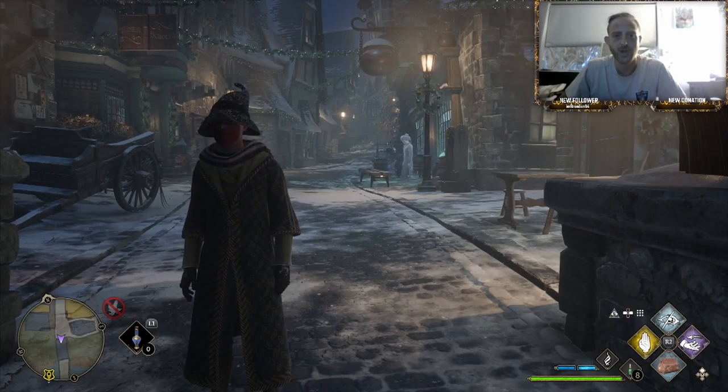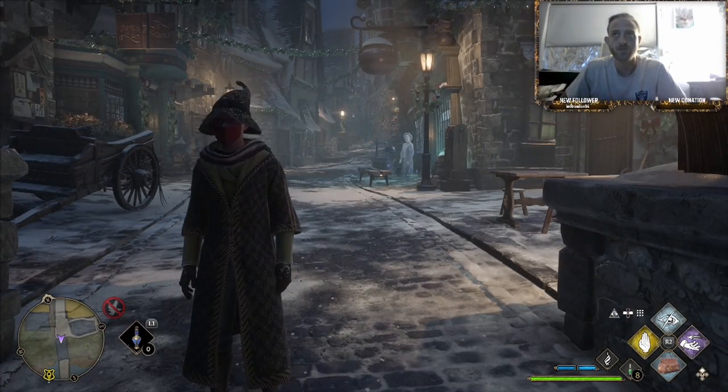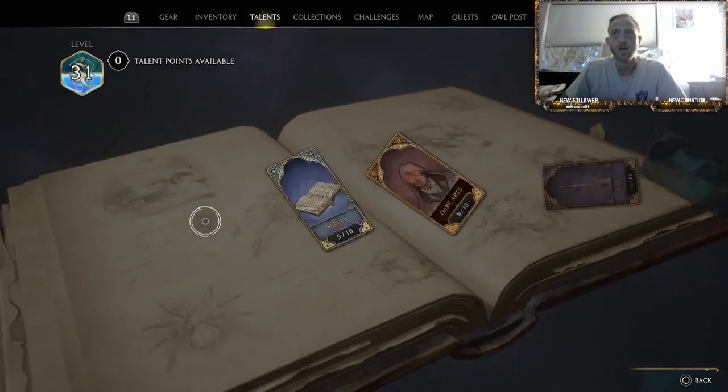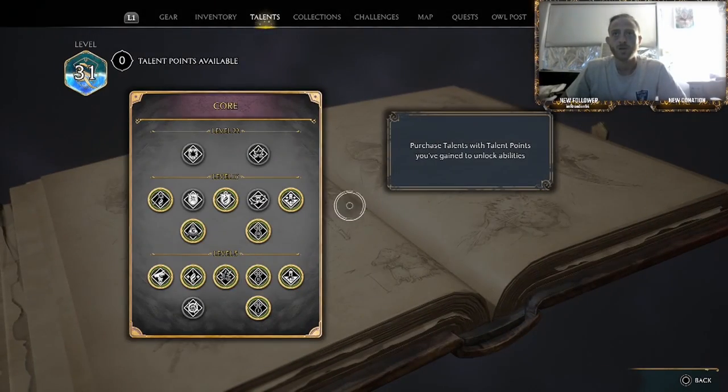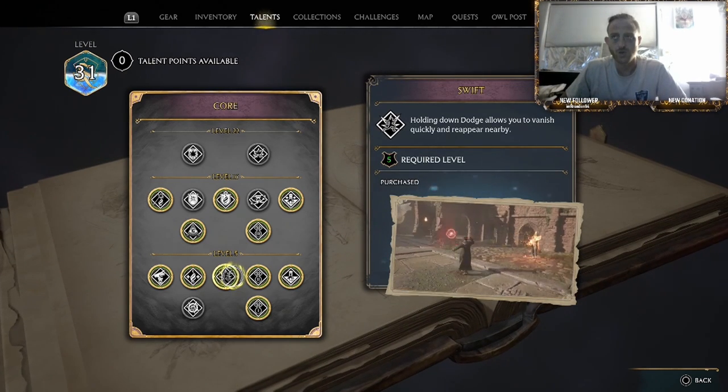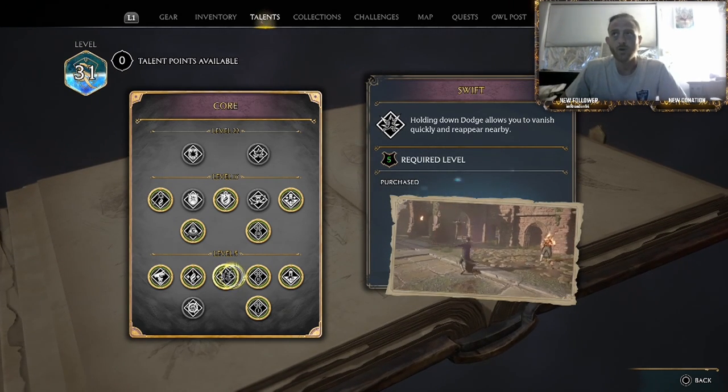To be able to use this method, you're going to have to unlock the talent points, and you're going to have to unlock a core talent point called Swift. When you hold down the dodge button — for me it's circle on PS5 — we're going to vanish and quickly reappear nearby.